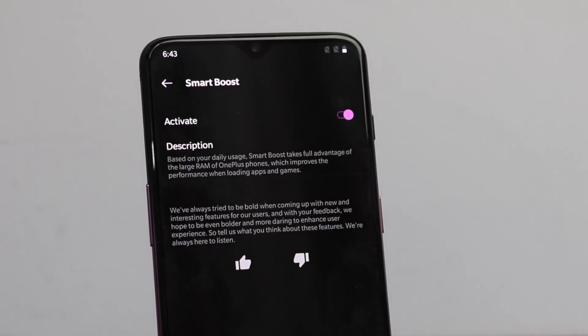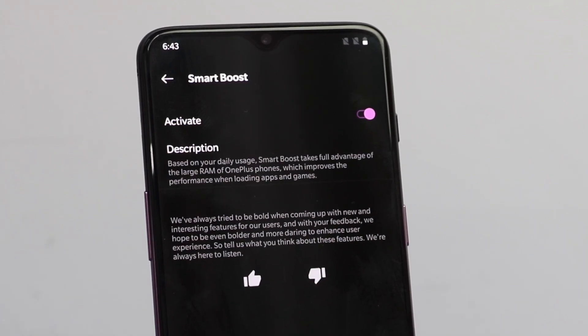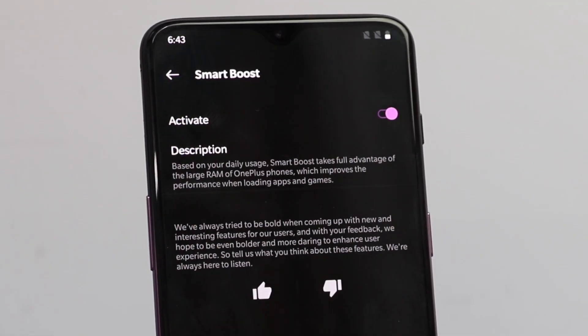I'm going to particularly talk about two things in this video. One is Smart Boost. What Smart Boost does is that it utilizes the RAM on the phone to launch apps quicker. It works best for the frequently used apps.